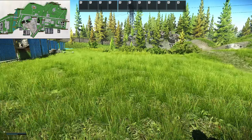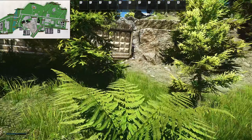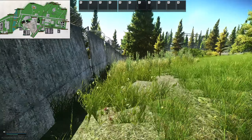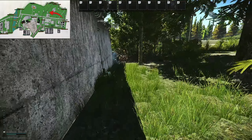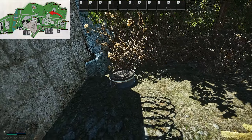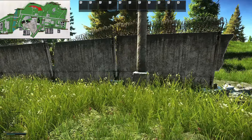Heading north, we're going to locate number 12. Jumping through this gap, we're going to follow the wall. The cache is here, right in this corner. The next one takes us back in the direction of the bus terminal. Go south on the tracks, and just on the right here by the wall is number 13.